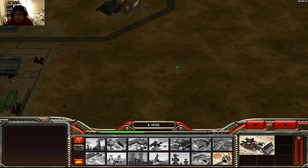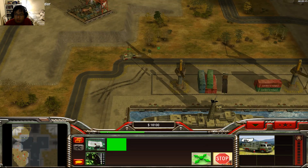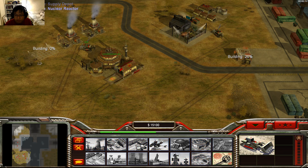We're also going against a random AI, so we have no idea what we're fighting against. This could be the USA, the Chinese, the Russians, the GOA — who the heck knows?